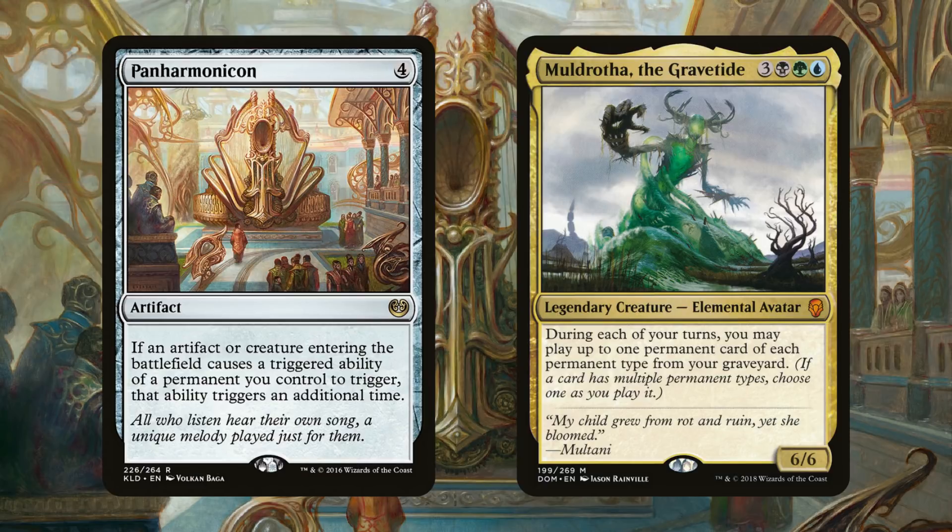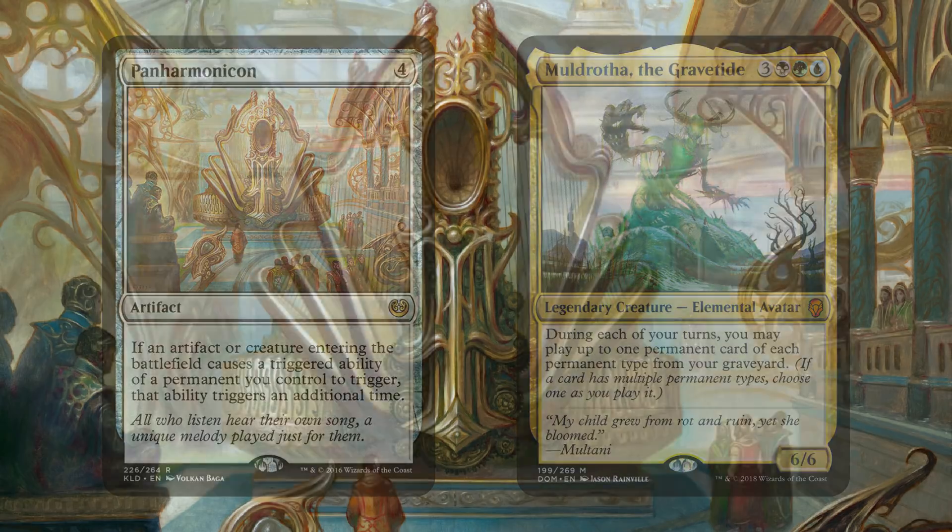Of course we'll run Panharmonicon as a redundancy plan, but if you have this and your commander out, well I hope you like doing math, it's gonna get a bit messy. Muldrotha is the current competing commander, but Muldrotha is that good it can be in the 99 — it still supports the deck in every way, just playing things from the graveyard.